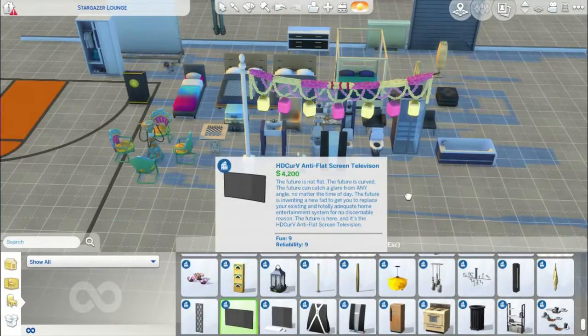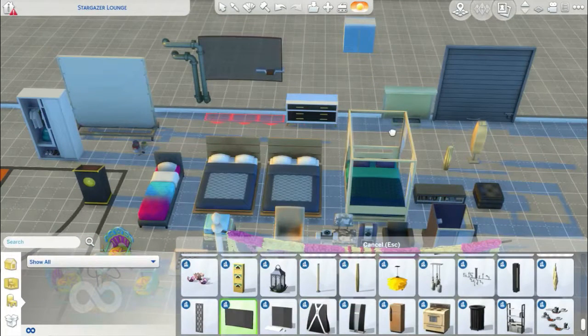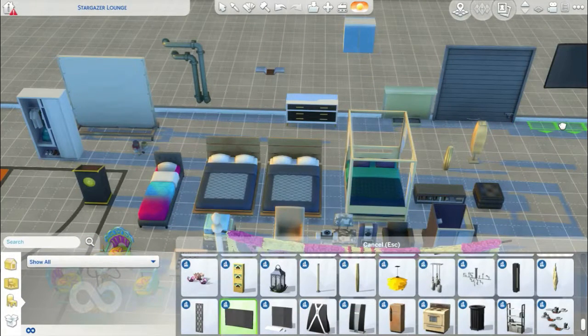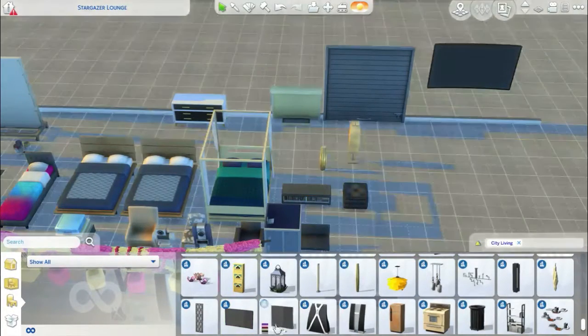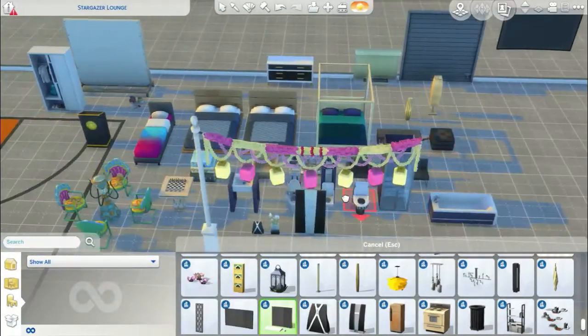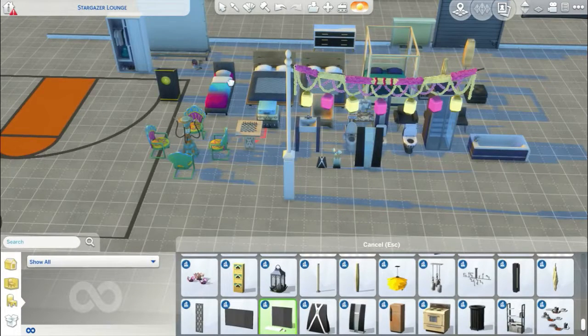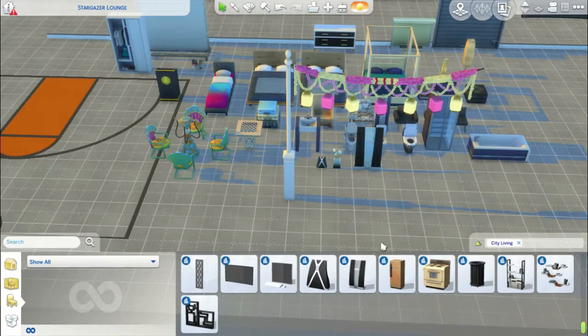Oh, and we've got a new TV — which I'm actually seriously loving — a new curved TV, but it has to be on a wall, I'm afraid. This is a wall-mounted one unless you use cheats to sort it out. We've got a new computer which is also curved. New bins, and a new bookshelf as well — that's around here actually.